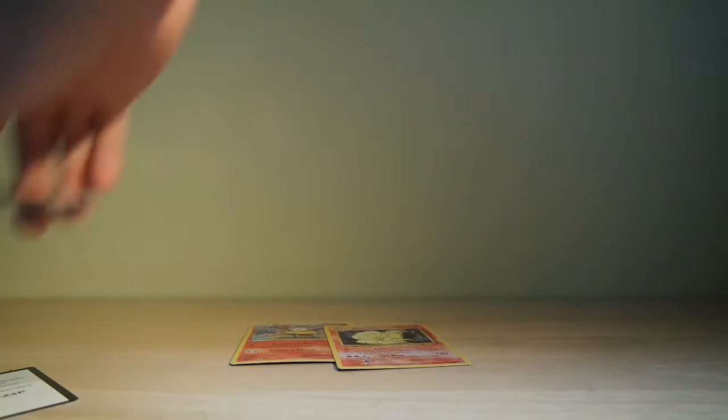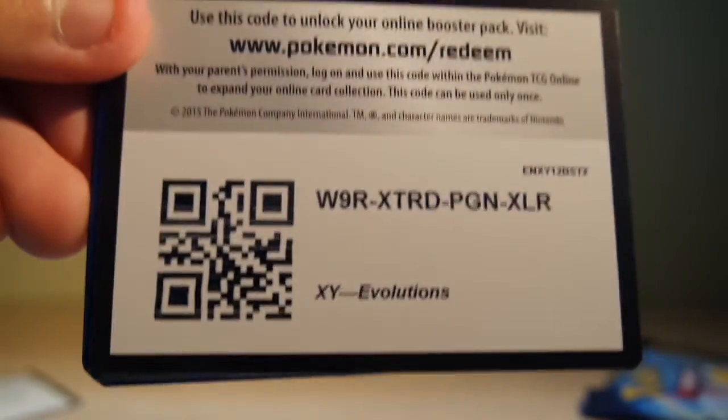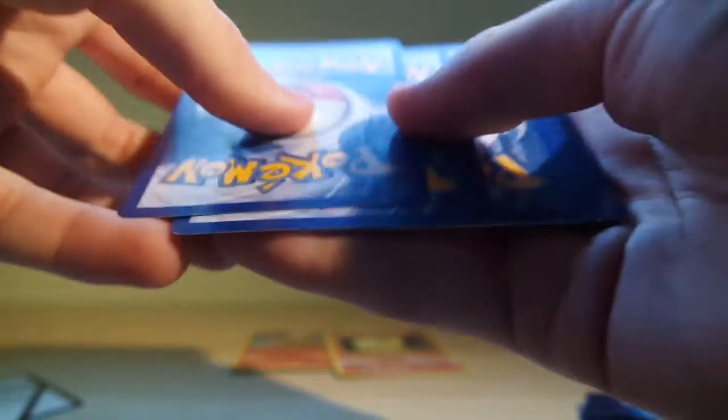And of course, the Sentrue with Sent Attack — pretty cool card. Now the Raichu pack. I'm gonna have to watch out not to spoil too much when I'm opening these cards. Here is the code — you guys can use it, I'm not gonna use it, so feel free to, and tell me what you get.